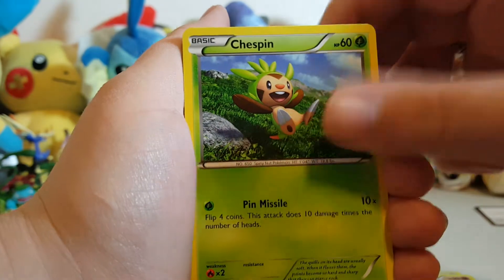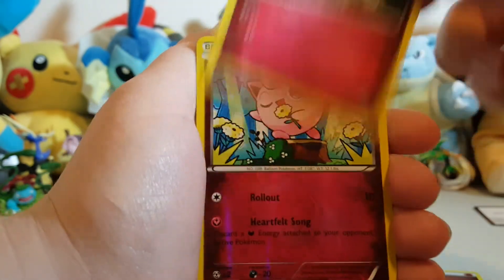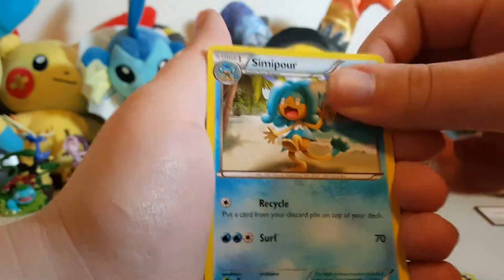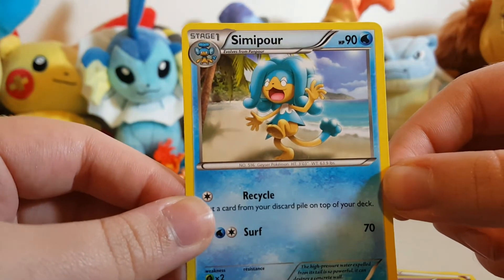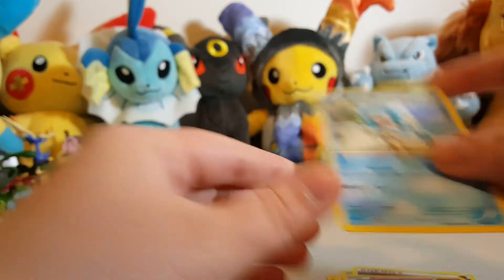A reverse holo Jigglypuff — I don't have this card, so that's pretty cool. This is the last card in this pack: Simipour. He looks weird, like he's doing some kind of funky dance on the beach. Strange little monkey.